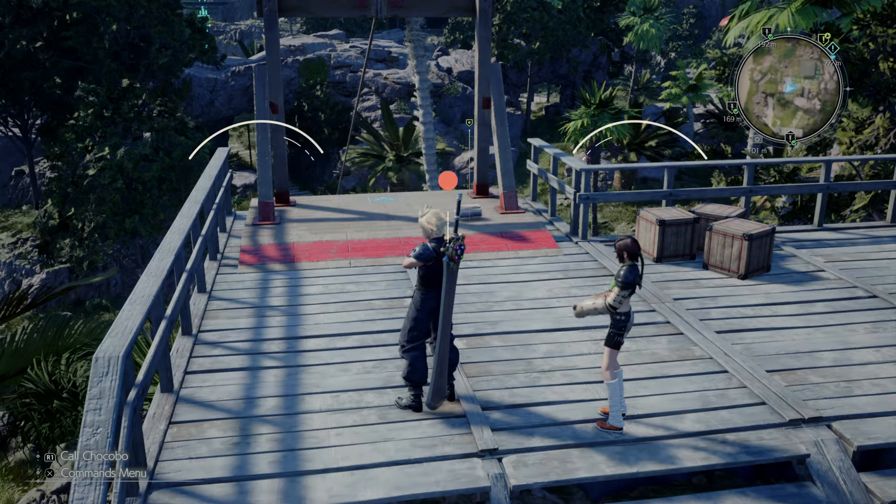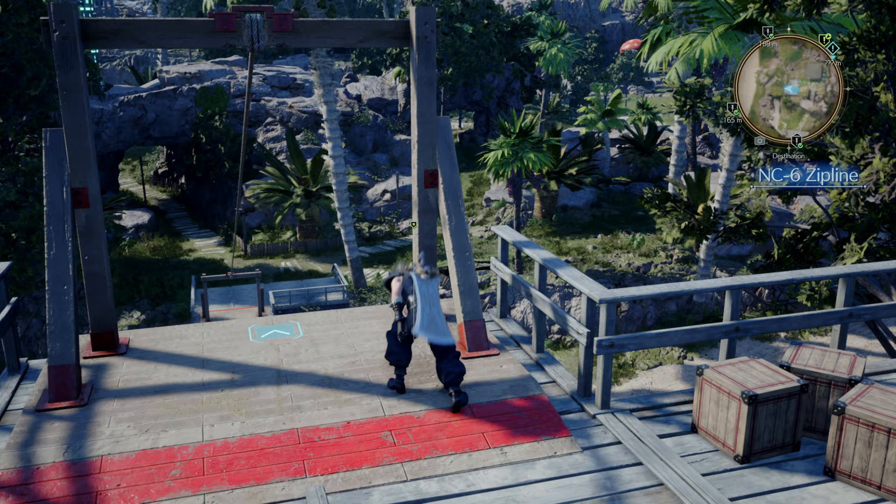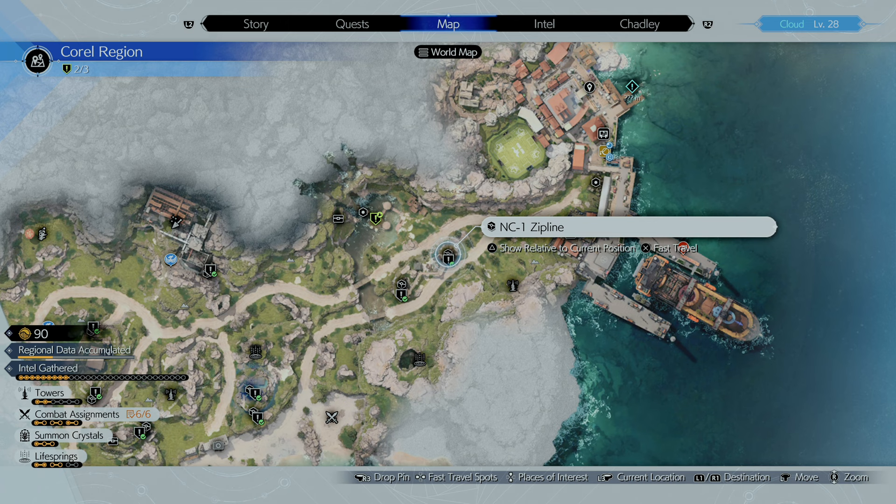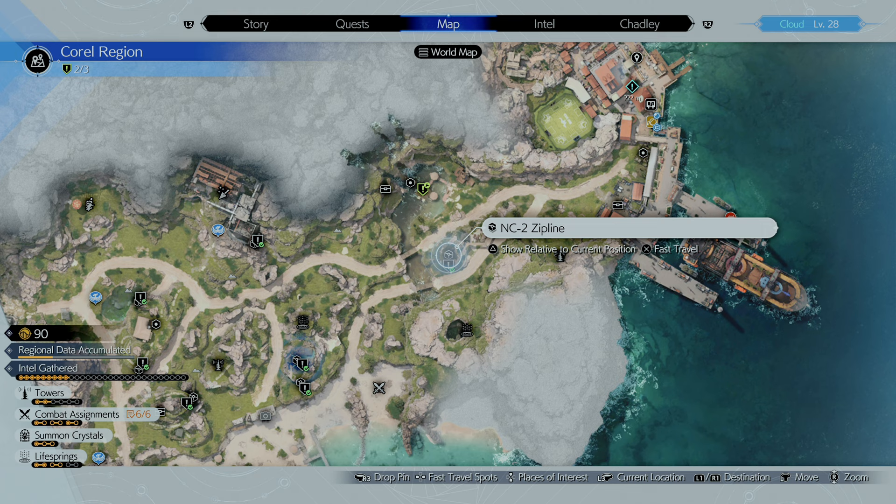Hey there, Angel from Apex Gaming with a new video for Final Fantasy VII Rebirth. There are 8 bundles of refurbished materials that you need to find for Johnny in the Saga of the Seaside Inn sidequest. I thought this was easier than it actually is, so if you are having trouble finding all of the bundles, here are all of the map locations so you can go and get them. So, without further ado, here is the gameplay.